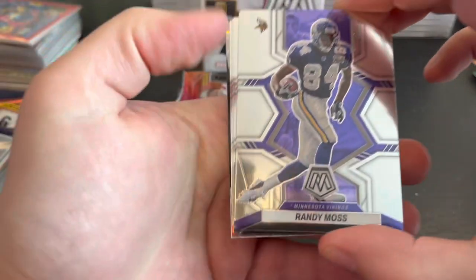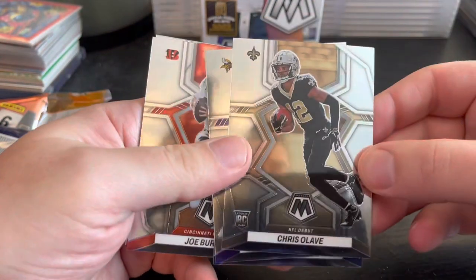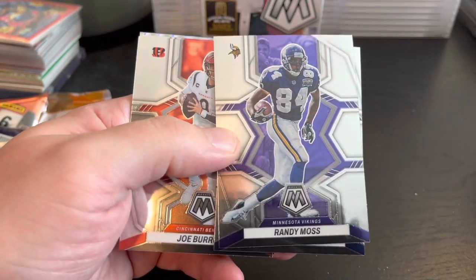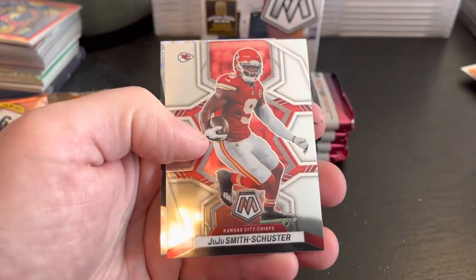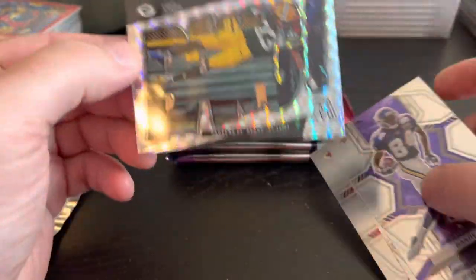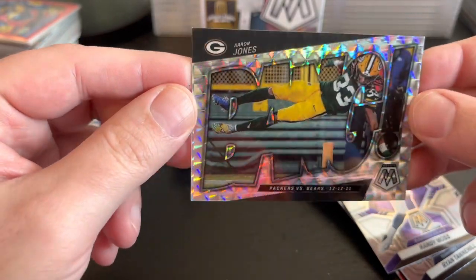Randy Moss — straight cash, homie. Ryan Tannehill, Chris Olave — it's a debut, and I'll take that. It's interesting because the debut cards don't seem to have as much value, but I think they're actually harder to pull than the standard rookies since the standard rookies are more common. And we got Joey B — he got sacked a bunch, needs a little more protection. And Juju. And then this is what I was talking about for the parallels — look how nice that looks. It's a silver Mosaic parallel for the Bang, Aaron Jones. That just pops so much more than the standard Bang.